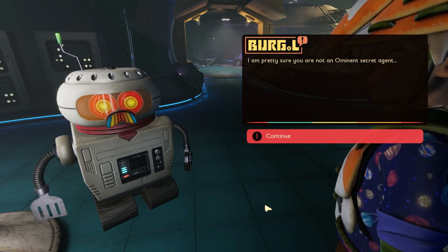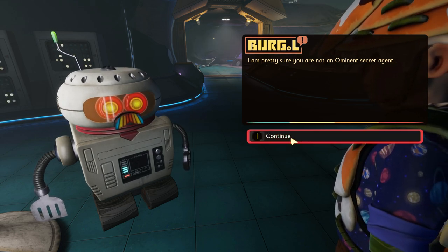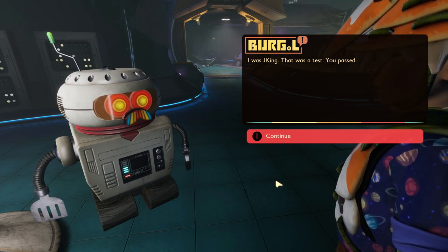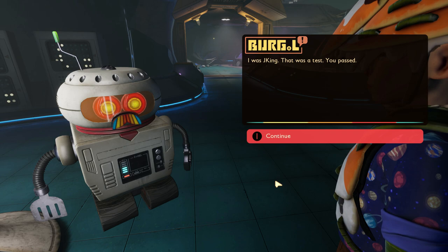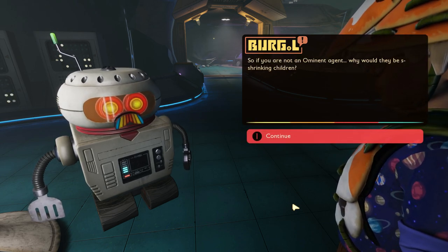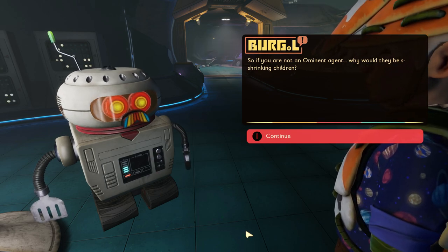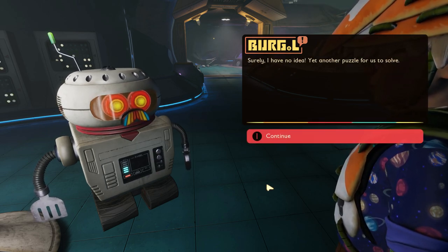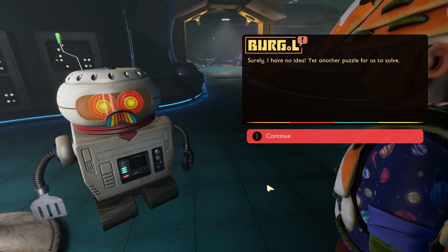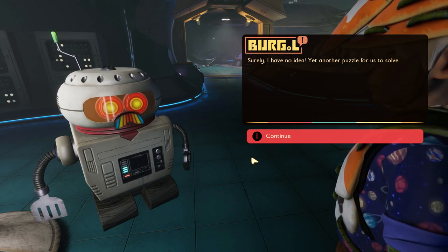Burgle says: "I am pretty sure you are not an Ominent secret agent! I was JK-ing - that was a test, you passed!" I point out: Burgle, this is 1990, nobody knows what JK-ing is yet. So if you are not an Ominent agent, he truly is from the future. My guess is that the scabby we're wearing is also tracking everything we do, gathering data for them.